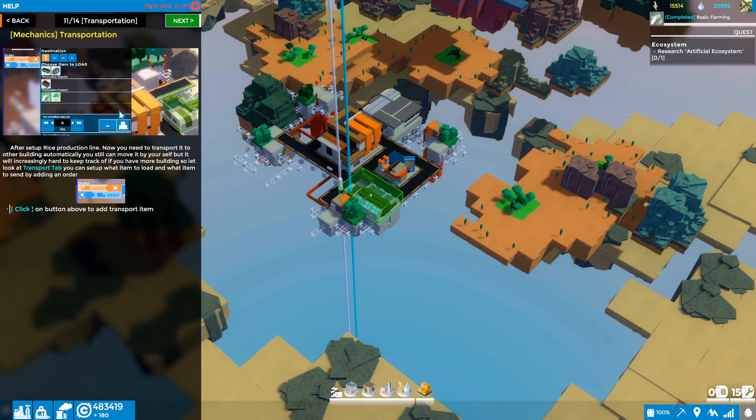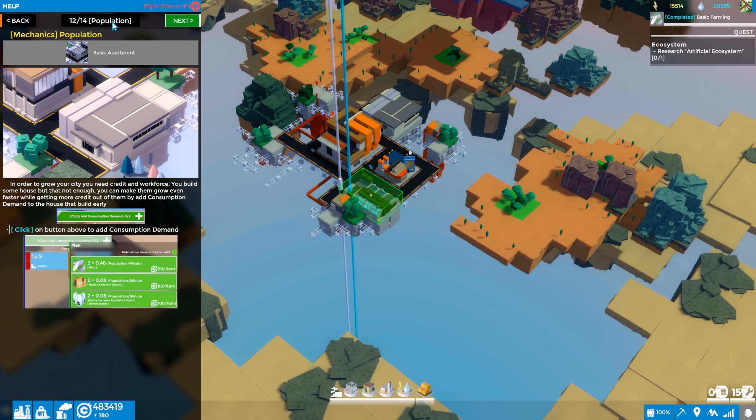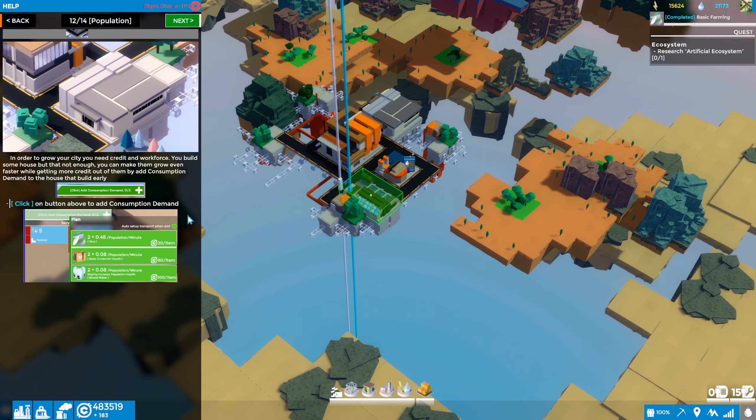Back into the tutorial — F1. We just did the transportation, and we're at 12 of 14. Now we've got mechanics of population. In order to grow your city you need credits and workforce. You can build houses, but you can make them grow faster and get more credits by adding consumption demand to the house you built earlier.